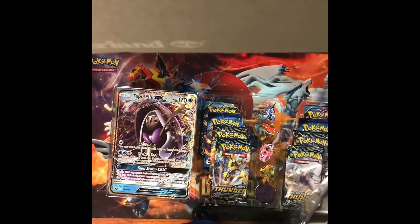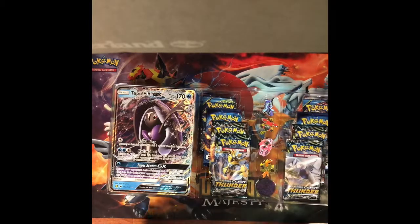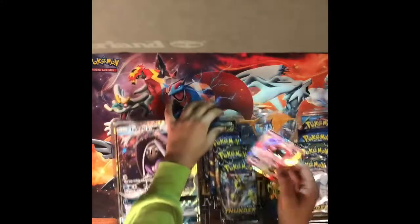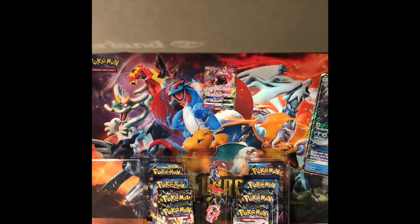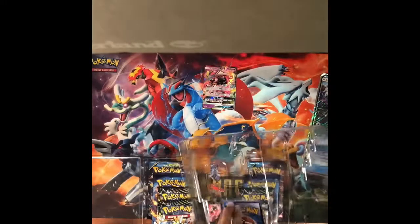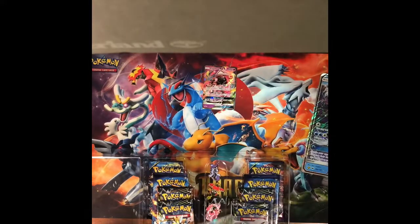First I see that we've got a Tapu Lily GX, we have a giant Tapu Feeney, and we have a tiny Tapu Feeney.